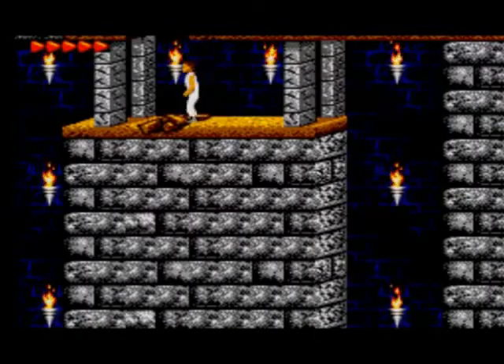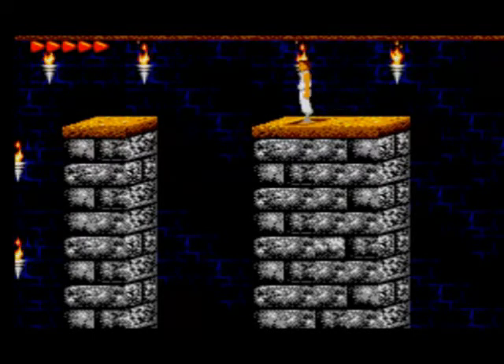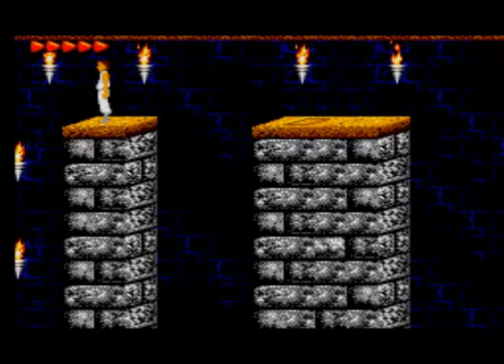Now these jumps are awkward when going back. If you jump from here, you will overjump it and fall off the other side. But if you take a step back, you'll have to jump and grab onto the ledge by pressing button 1 and then pressing up to climb. If you jump from where the button is, you jump too far. If you jump from just a step back, you won't make it and you'll have to grab on - that's the only way to do it.